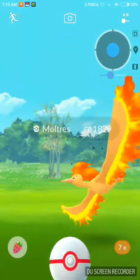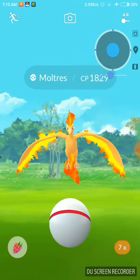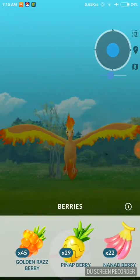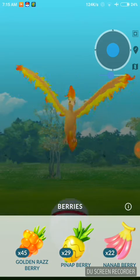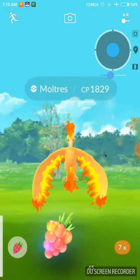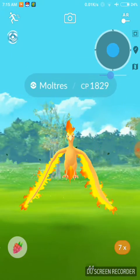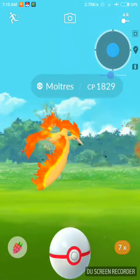Hello guys, welcome back to Pokémon Go Hacker. Today I'm going to show you how you can catch your Mortrace Pokémon very easily with the easiest trick. The first step is it has to be the first Pokémon of the day, which makes it 35% easier to catch your Mortrace.